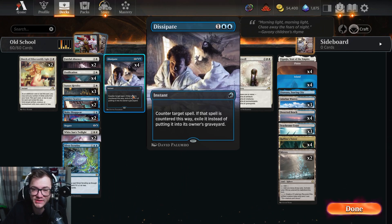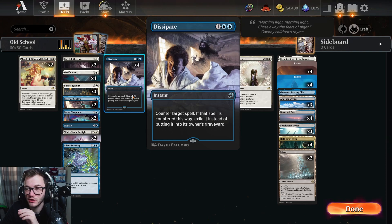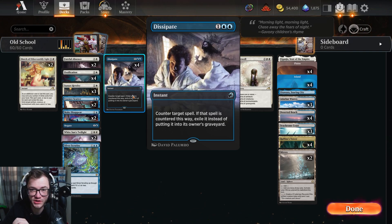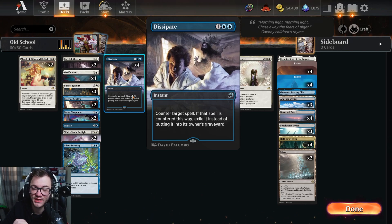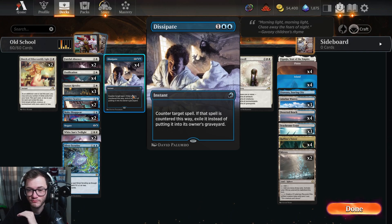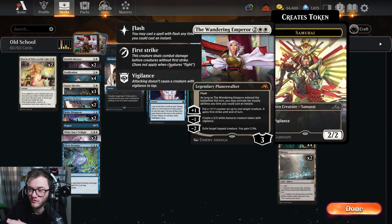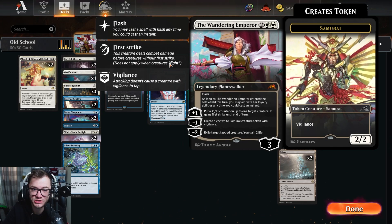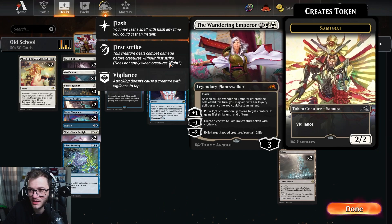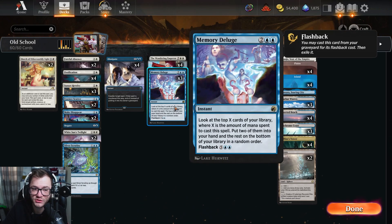Four copies of Dissipate — this is what I'm going all-in on, the full four copies of a hard counter spell. There are ramp decks still around, and in that mid-to-late game this is really good. Being able to exile is very key — people trying to bring stuff back from the graveyard, and this just says nope, get countered, get out of here. Four copies of Wandering Emperor — basically the win condition of the deck. You can just make a bunch of Samurais and win that way, and the removal plus life gain is really nice.